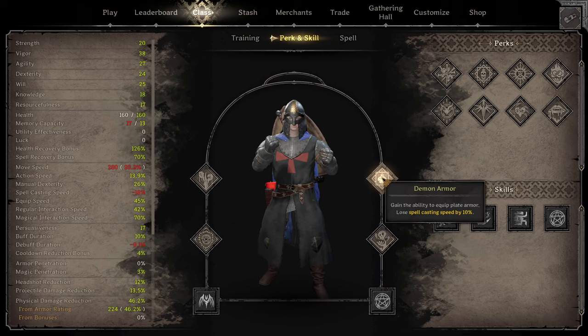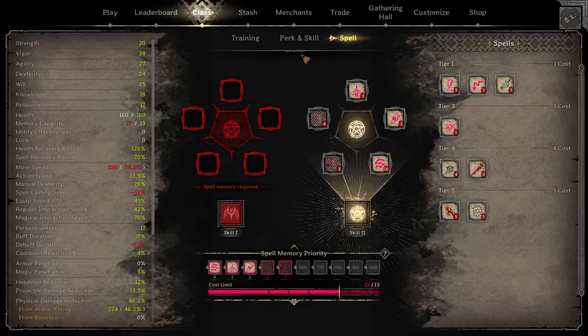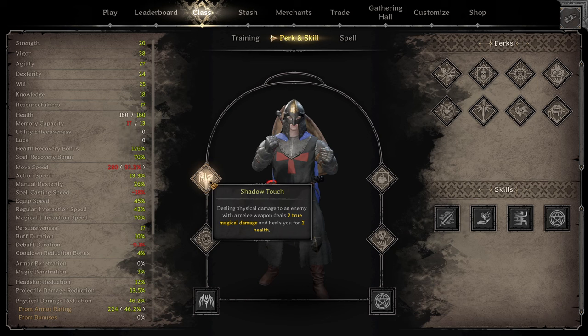Now to go over the perks. We have Shadow Touch, Demon Armor, Anti-Magic, and Soul Collector. Most people are going to say Shadow Touch only gives 2 true damage and 2 health - why run that? The big thing is this pretty much counteracts the burn damage you're taking from Blood Pact. At some points you're taking 2.5 damage per tick when you get 200 plus HP. But for the most part, this is pretty much a net heal as long as you're hitting your attacks since you're attacking more than once a second. And the 2 true magic damage helps because the one downside of this build is your damage is relatively low in Demon Form.